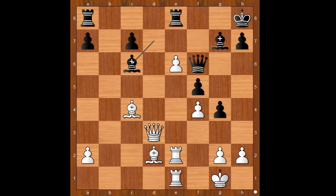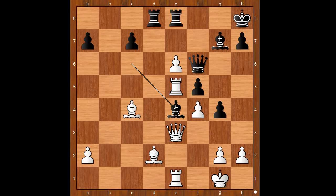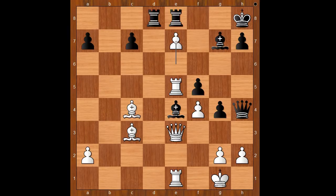d takes on e6. Bishop to c6. The material is equal. Rook to e5. Rook from a to d8 — white is attacking the queen. Queen to e3. Bishop to e4. Bishop to c3. Queen to h4. White to move. How would you continue? Evgeny Zanon played rook to f1. e7 is also a pretty good move. Rook to f1.